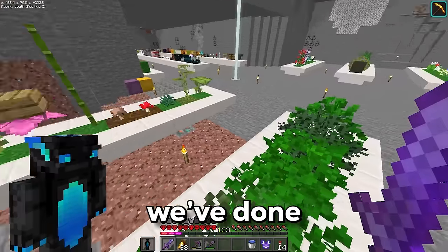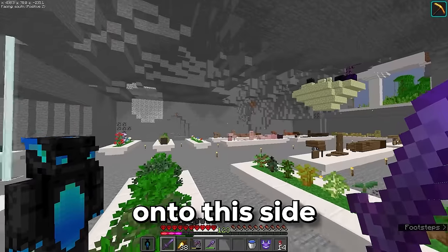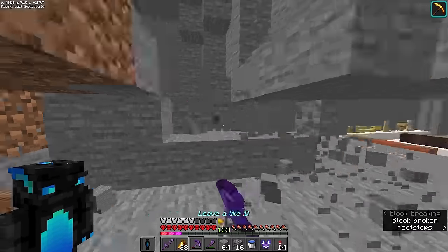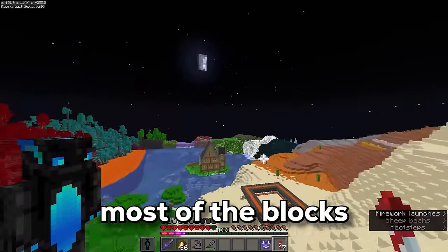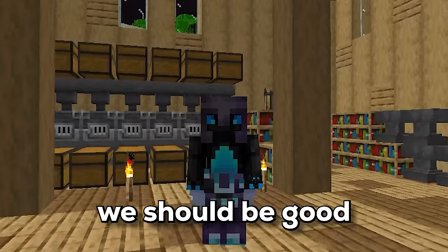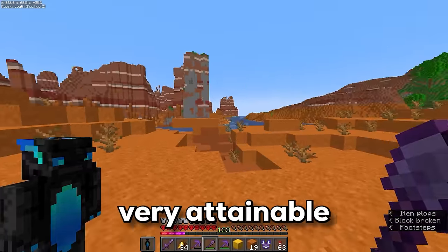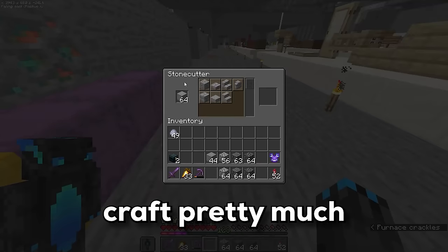So now we've done the wood, nature blocks, other blocks, ocean blocks, nether, and the end. Next I want to put down all of the stone, bricks, and those kind of blocks. This is probably going to be one of the easiest sections as I already have most of the blocks — cobblestone, andesite, granite, diorite, deepslate, cobbled deepslate, red sand, clay. All these chests are filled from when I mined out the 100x100 perimeter. I'll use the stonecutter to craft pretty much everything else.